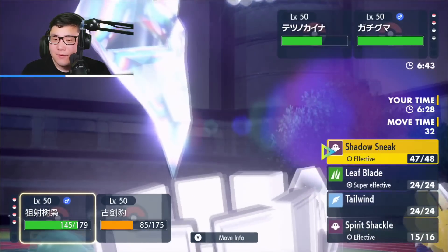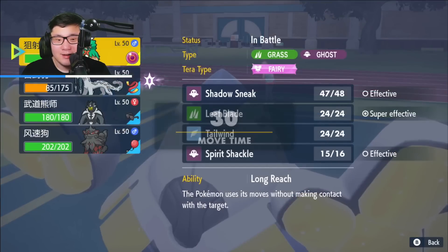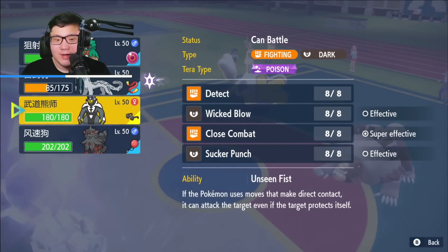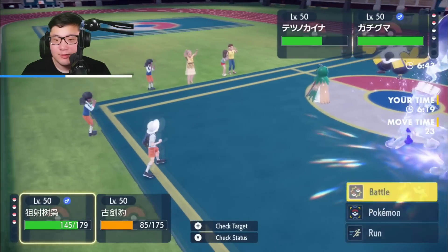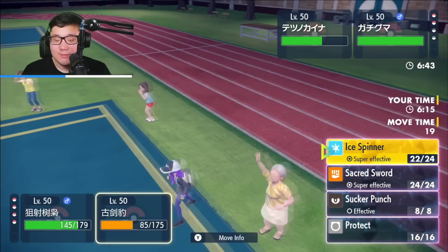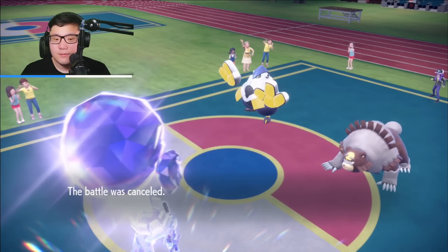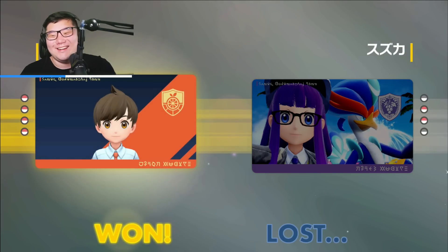I'm gonna go for a Spirit Shackle knockout — actually Leaf Blade's stronger, I suppose. If I get rid of Iron Hands, I think Ursaluna's pretty free. I'm just gonna Leaf Blade the Iron Hands and Ice Spinner. That was gonna be a forfeit. The Decidueye just ran a train on their team. I mean, they really should have brought the Heatran — I was not expecting that one, but we'll take it.